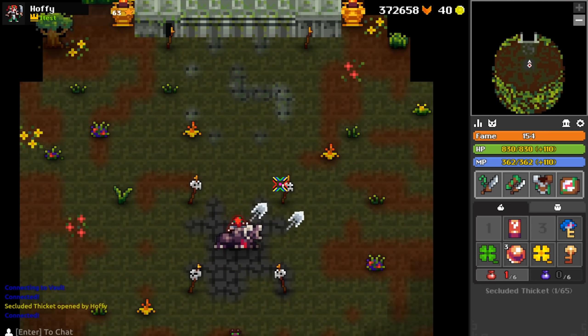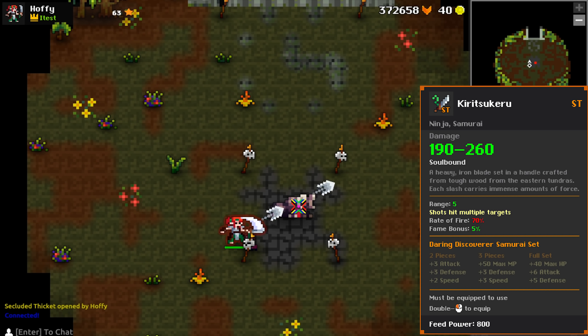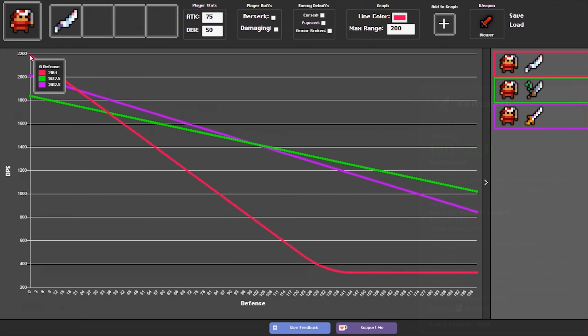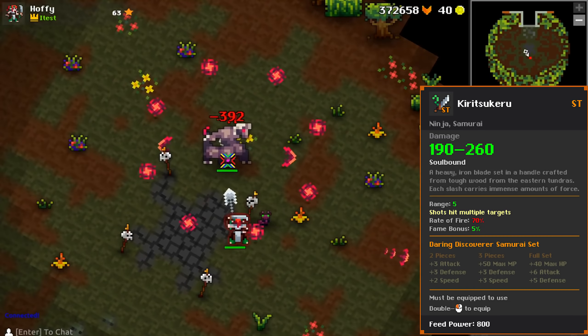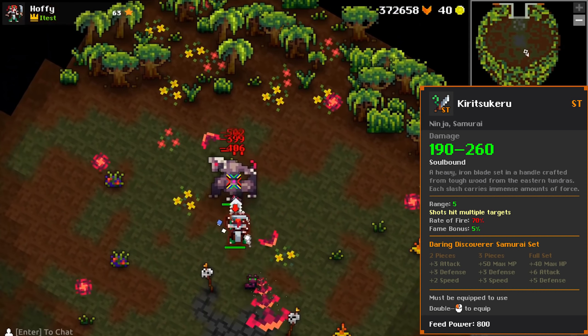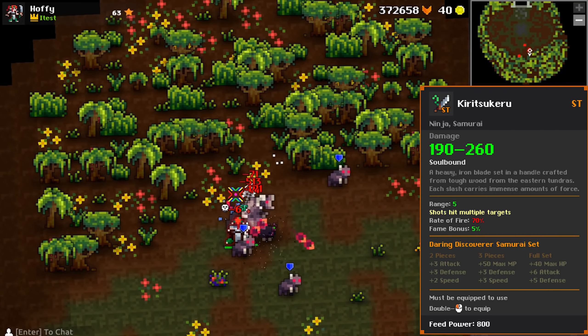Next we have the Daring Discoverer Samurai set. The weapon, the Kiri Tsukuru — I probably butchered that — is a slow firing high damage piercing katana. Its DPS passes the top tier katana at 99 defense, and the other ST katana, the Quartz Cutter, at 34 defense. At 5 range, this katana has a little boost over the 4.75 of the tiered katana, making it about equivalent to an ancient stone sword with piercing capabilities for katana classes. Other than that, it's not really good for DPS unless you wanted that extra little range or you just really wanted to hit high damage shots.